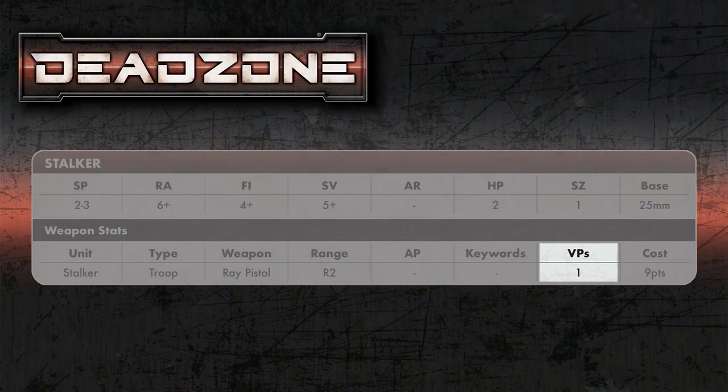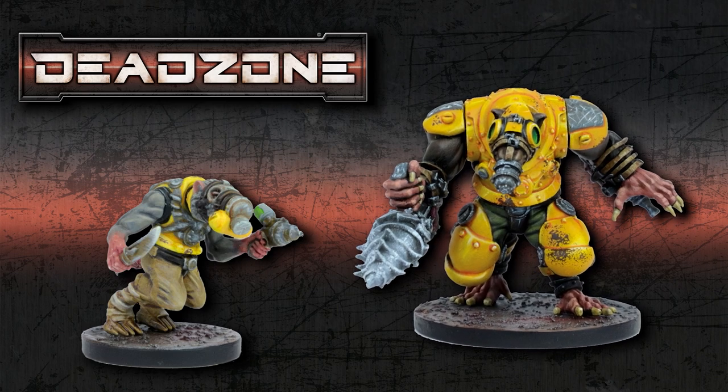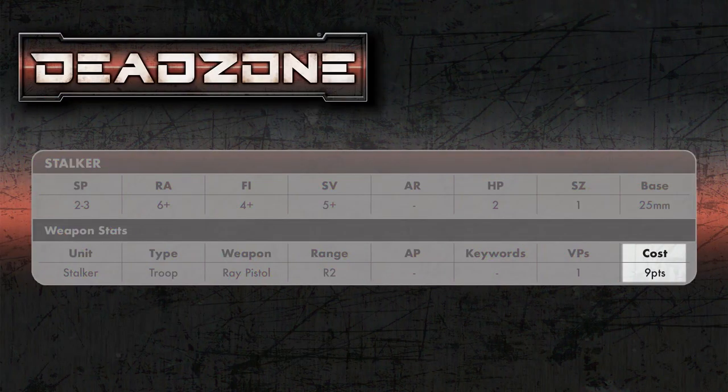VPs are how many victory points that unit is worth if killed. Some scenarios have you gaining objectives on the board, and you can supplement that by shooting enemies. A Stalker is easy to kill and worth only one VP, whereas a nightmare — bigger and harder to kill — is worth two. Finally, there's the points cost: a Stalker is nine points, which can change based on weapon loadout, and the VP value may change too. You'll find all these stats in the force list book.